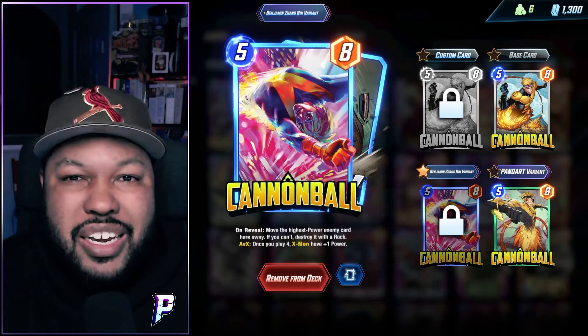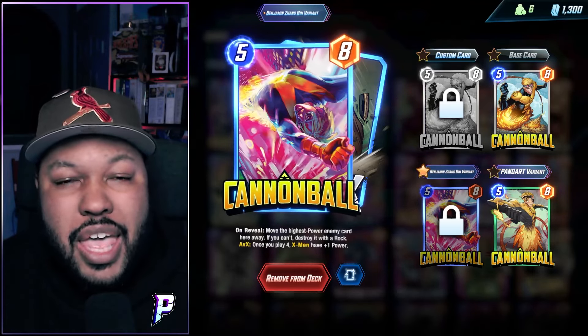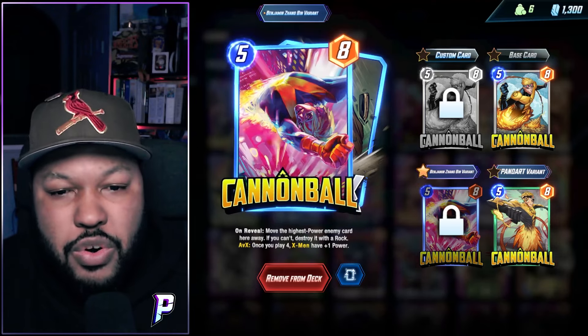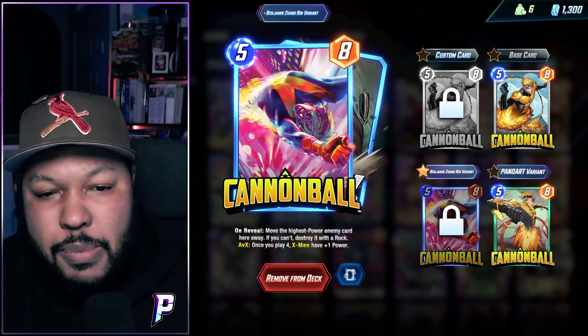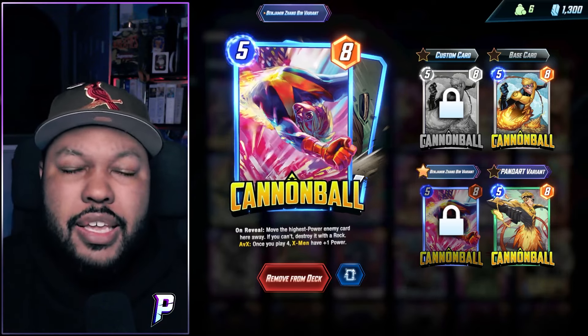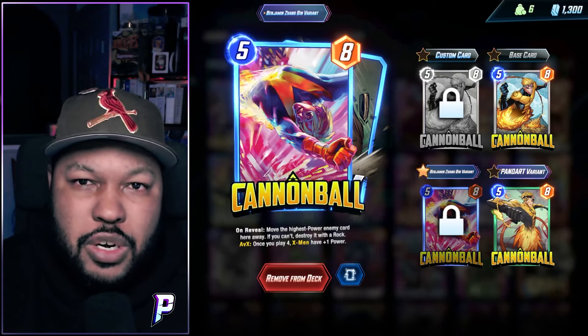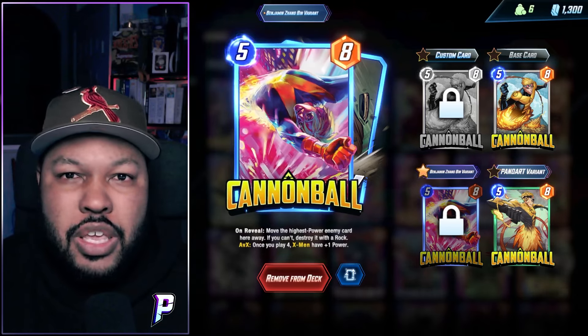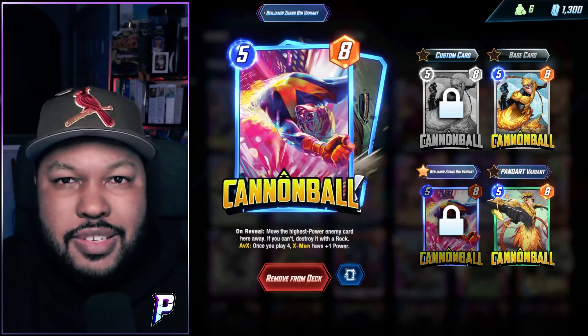Hey, what's going on everyone, it's Preshawn here with another Marvel Snap video. We have Cannonball — yes, he's finally here. His on-reveal effect moves the highest power enemy card away, or if you can't do that, destroys it with a rock. My first impression: if you're not collection complete and you're looking for a certain card this season...